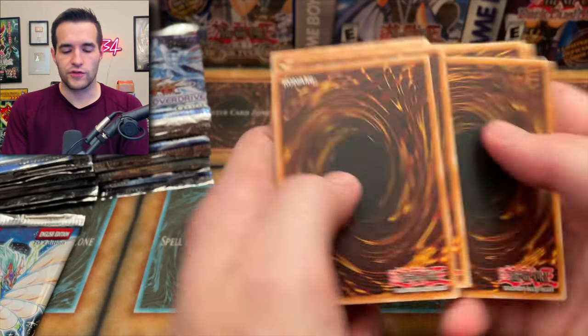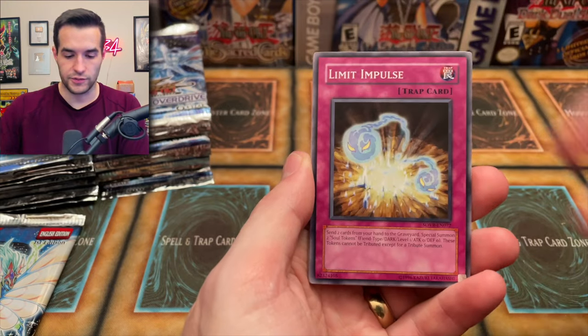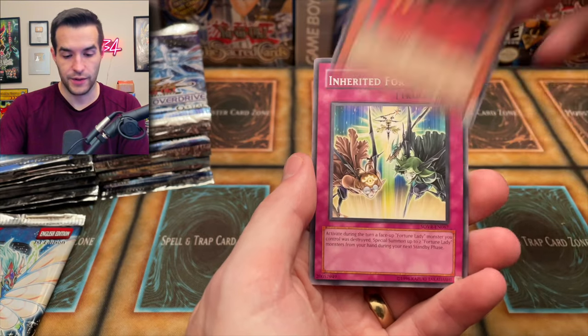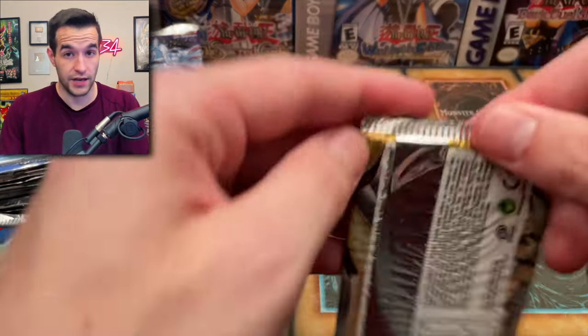I'd probably rather have Stardust Overdrive be legit anyway because it has the Ghost Rare chance and stuff like that. Liquid Spider, Synchro Barrier, Quick Draw Synchron, Gemini Booster, Insect to Collect, Spider Spider, and Inherited Fortune. So we've inherited a fortune of scaled or resealed packs — one of the two. Our fortune is not looking too great right now.